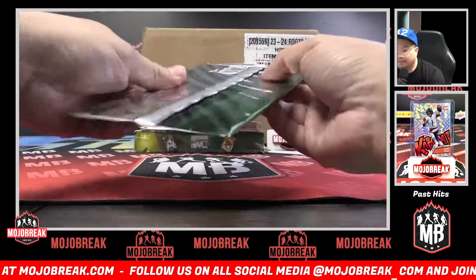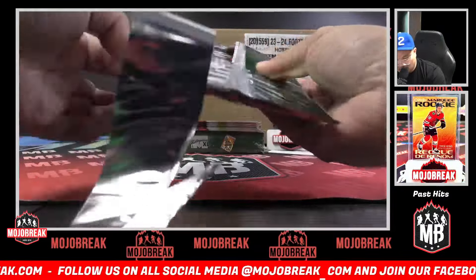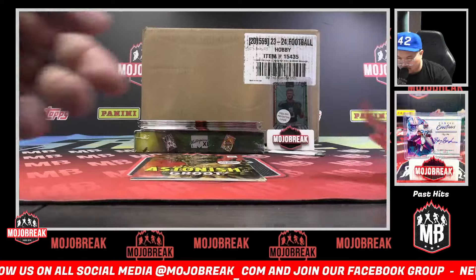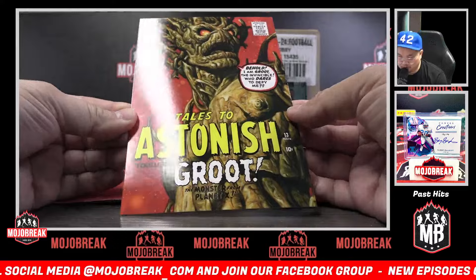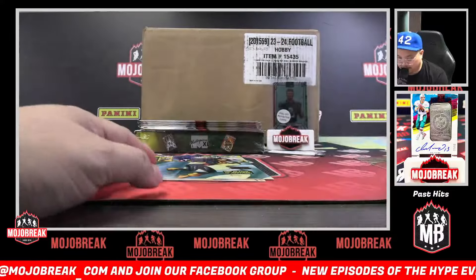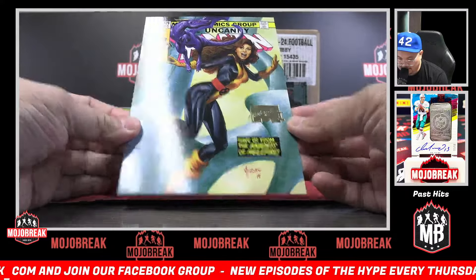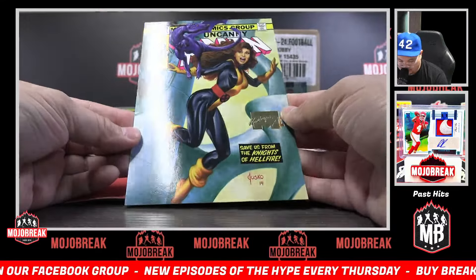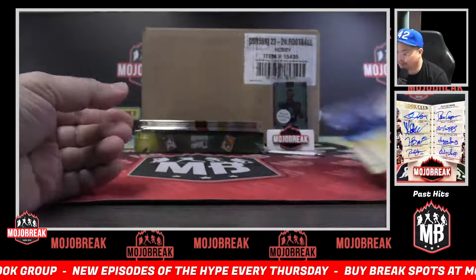Next up, pack four, back to Steven. Tales to Astonish — Groot cover, I Am Groot. Then a gold foil X-Men cover — Uncanny X-Men, looks like Kitty Pride, 1358 out of 1499 on the gold foil. And then a base card of Angel, closing out pack four.